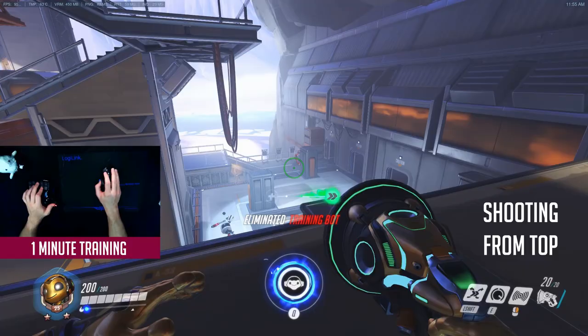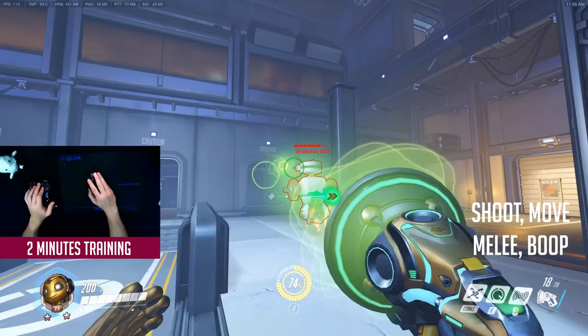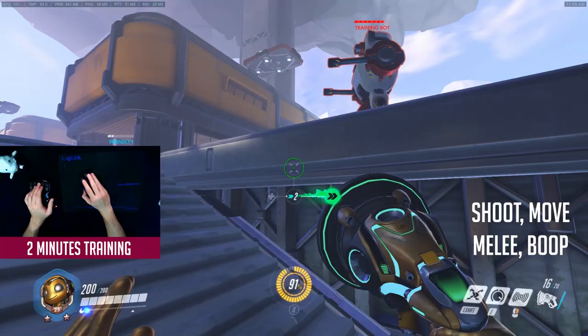The last drill needs you to utilize everything that you have learned. Go to the platform with the moving bots and start eliminating them. Use your melee attack to finish them off if needed. Ride the wall around and shoot them from there. Make sure that you land your shots on the moving and not on the standing ones. Don't forget to use your boop to displace your enemy when you are close, and use their helpless state to land your shots. Do this drill for 2 minutes.